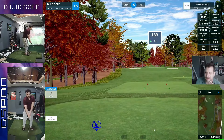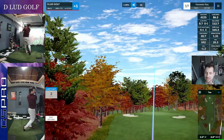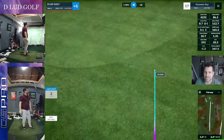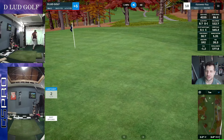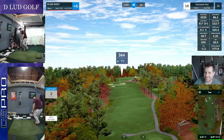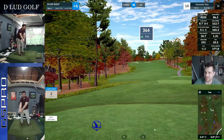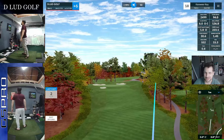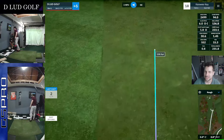17th is an uphill par 3, playing like 195. Looked like an okay strike, but maybe just took it a little too easy on that swing. It does creep into the par circle. And we'll head over to 18. I eat my words — you can see the green here from 18. Not much of a dog leg. Kind of sprayed that out to the right, but we should have a little uphill shot to end the round.